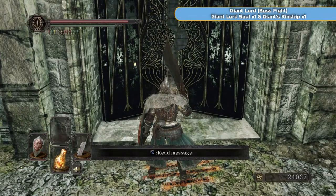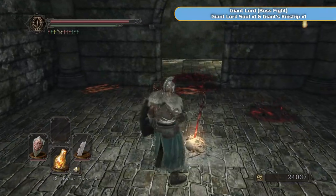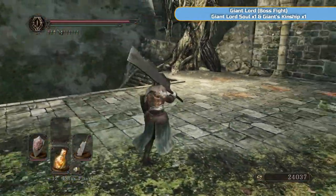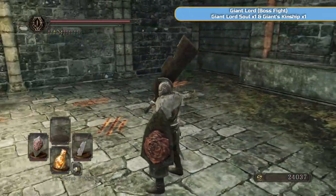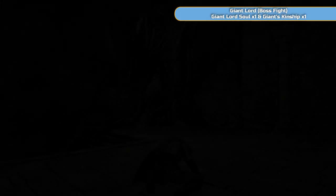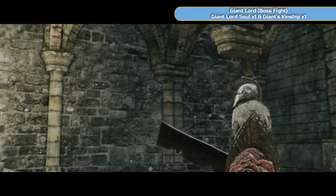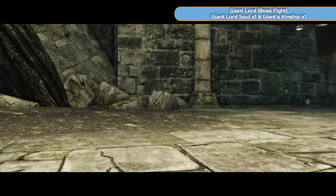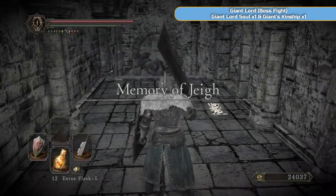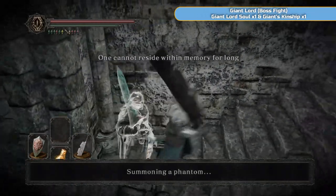I will definitely say make a backup save once we're stood in front of the giant's body. You need Ben Hart to survive the boss fight — he should, no problem — but just in case anything goes wrong, make a backup save. Both summon signs are here when you enter the memory. You'll find Drummond on the right — we do not want him, so don't bring him in because it'll remove Ben Hart's sign.